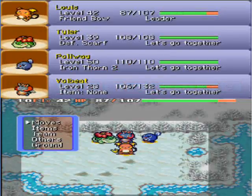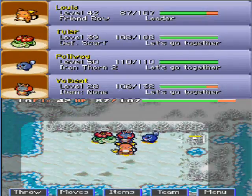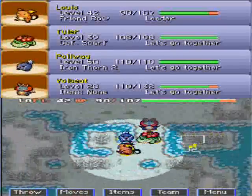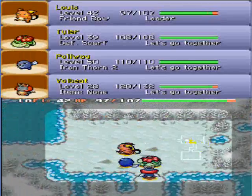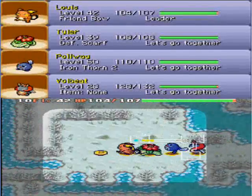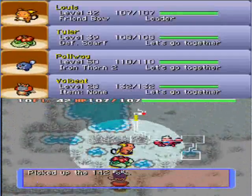Hey guys, this is Endium here. Welcome back to another episode of Let's Play Pokemon Mystery Dungeon Blue Rescue Team. In the last episode, we got to the 10th floor of the North Wind Field, which is the final dungeon in the quest to get the Clearwing imbued to its fullest potential, which will then take us to the Mount Far Away dungeon where we could find Ho-Oh. Let's progress on further into this dungeon.